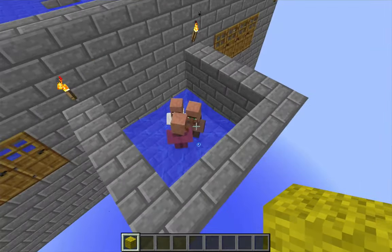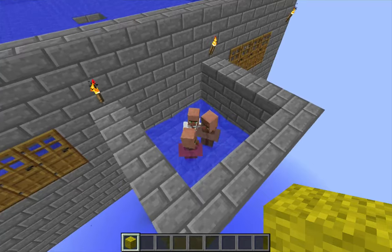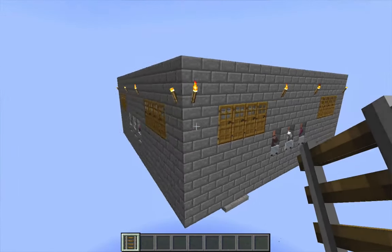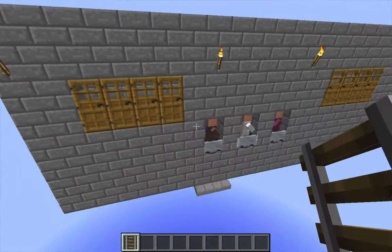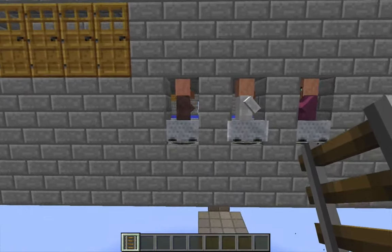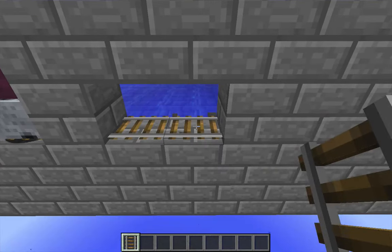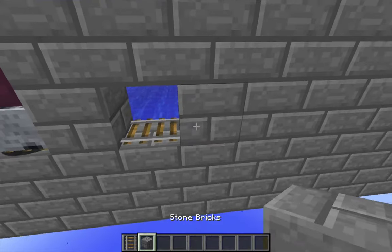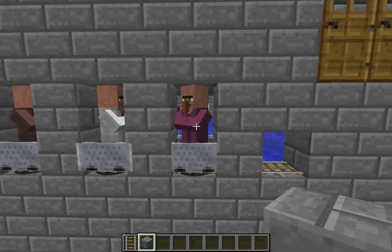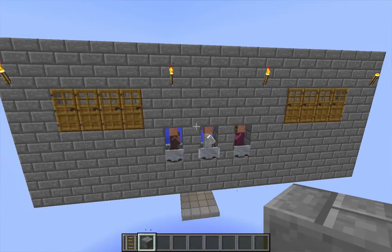I want to place those minecarts in a place where the villagers will be protected from lightning. I've gone ahead and removed all of the villager holding areas, trapped all of my villagers in minecarts, and embedded the minecarts within the wall of the structure itself. Each minecart is on a rail oriented with the wall itself, so they can't move anywhere and the villagers are stuck in the minecart. I've never had a problem with villagers glitching out this way — this is really, really stable.